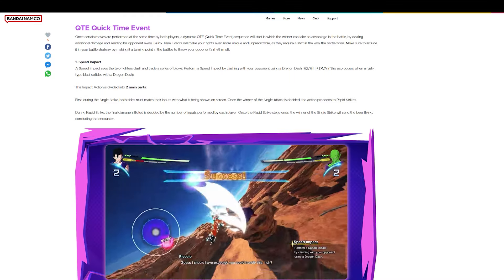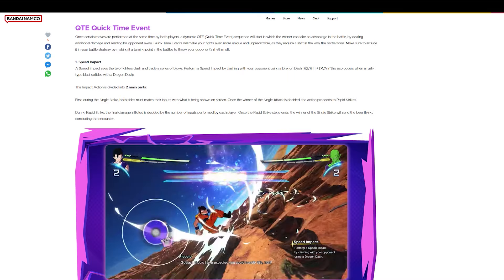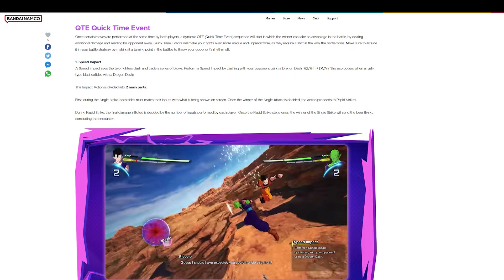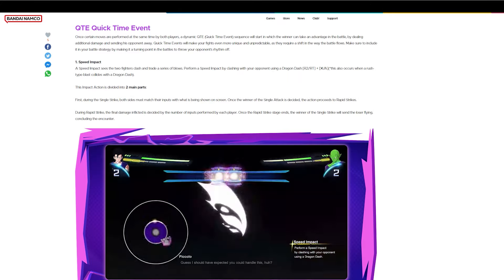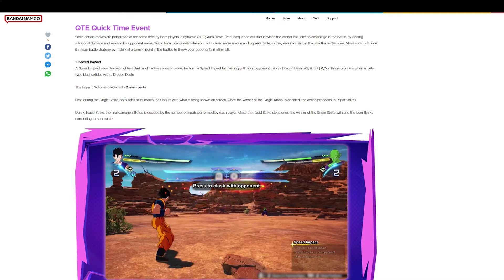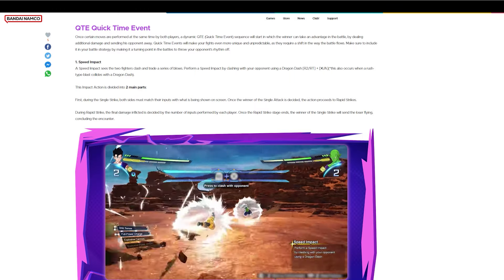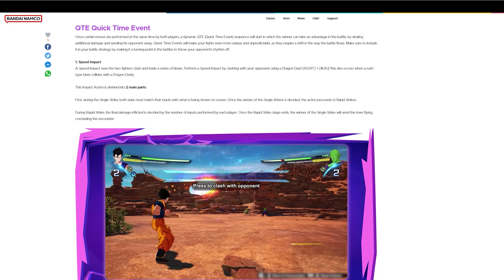Speed impact: a speed impact sees two fighters clash and trade a series of blows. Perform a speed impact by clashing with your opponent using a dragon dash against a ki blast that collides with a dragon dash. This impact action is divided into two main parts. First, during the single strike, both sides must match their inputs with what is shown on screen. Once the winner of the single strike is decided, the action proceeds to rapid attacks. During rapid strike, the final damage inflicted is decided by the number of inputs performed by each player. Once the rapid strike stage ends, the winner of the single strike will send the loser flying, concluding the encounter.